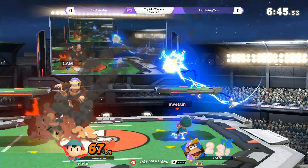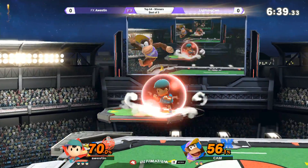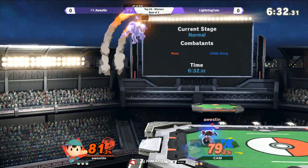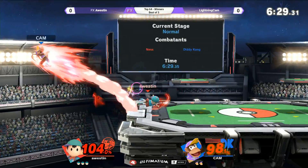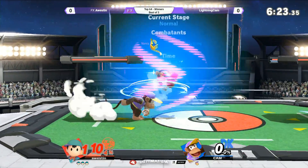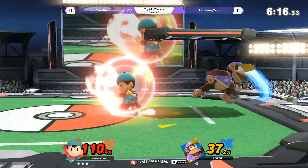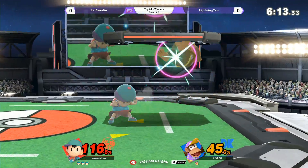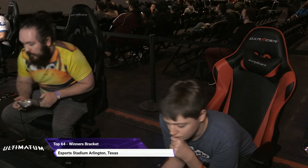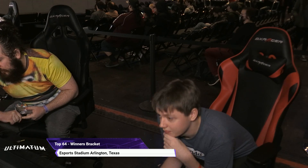Awesome is just kind of stacking up this lead. Oh my God, that was almost — that was still beautiful. Lightning Cam, please get out of there, just get some space. He's got short limbs, you gotta stay at mid range. I believe you can control the up-B barrels now. That exchange was crazy. Don't get stuck on this platform. Lightning Cam having a really difficult time finding his footing. I'm trying to recall what happened — it was so nutty. The first stock back air finisher?